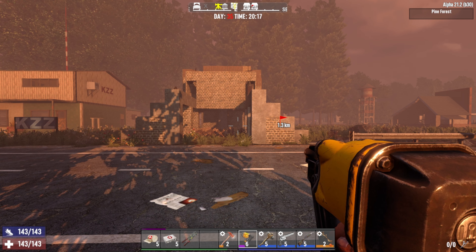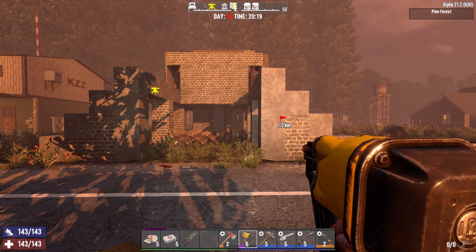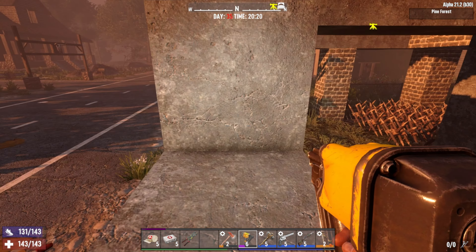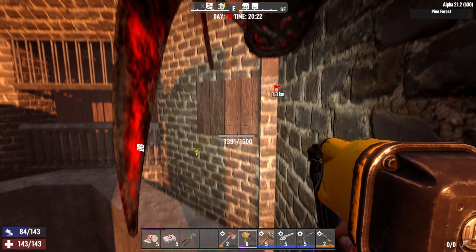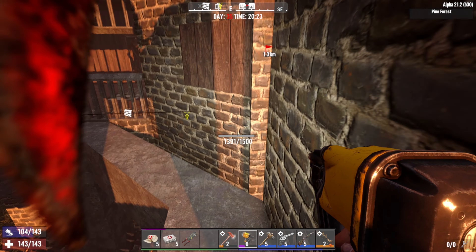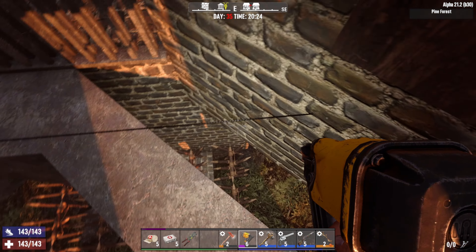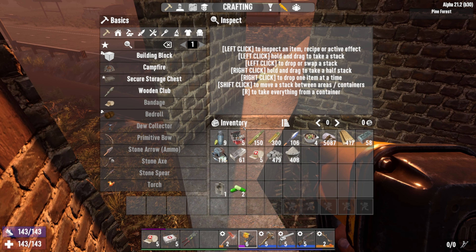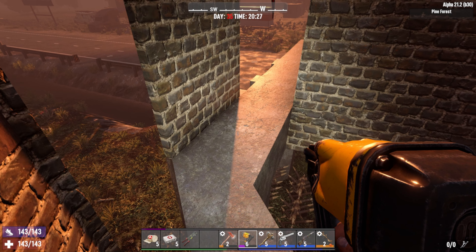It's a little bit before the horde but I wanted to show you guys what the base looks like from the front. I put up that wall over there so the cops can't spit at us from far away. They come up this way, and if they go up that side the sledge turret will get them. I have the blade traps on both sides and then the electrical fence trap here. Let's just see how this works.